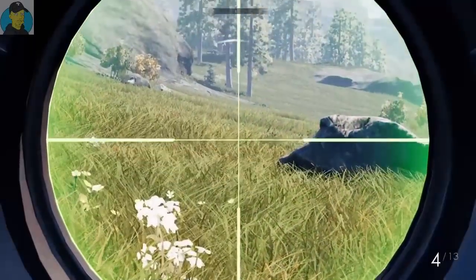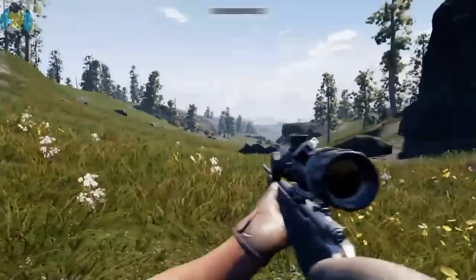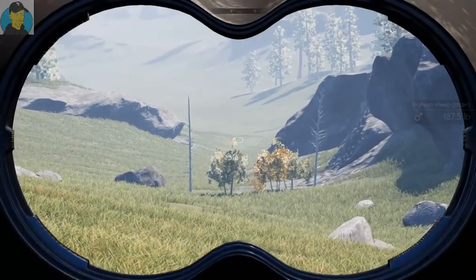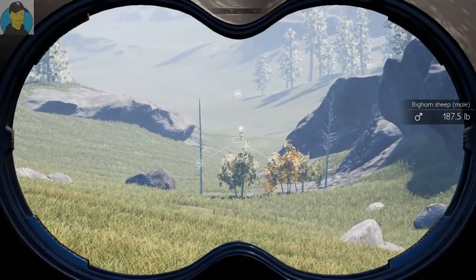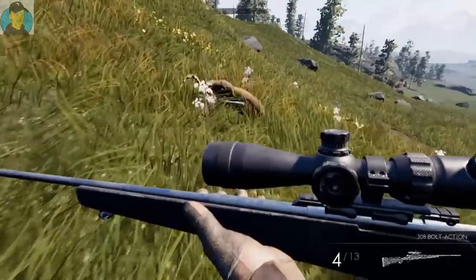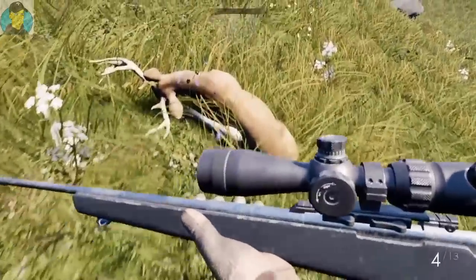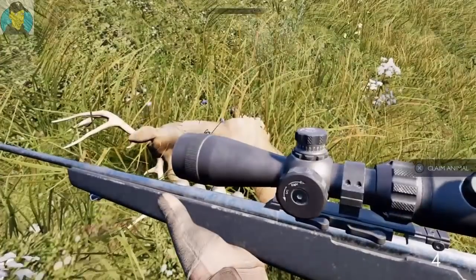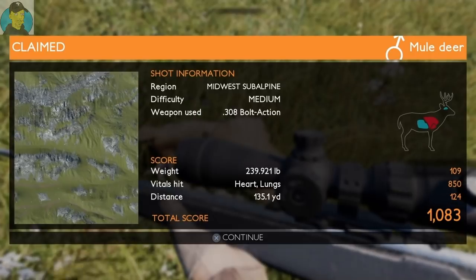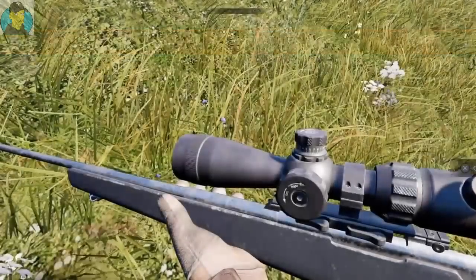We got something running there — big horn sheep! Thinking about taking a shot but he's real far away now and moving. We'll have to track him down later. Let's go ahead and pick up this muley. We got him in the heart and lung at 135 yards — it's a 308, so not too bad. Let's go ahead and continue.